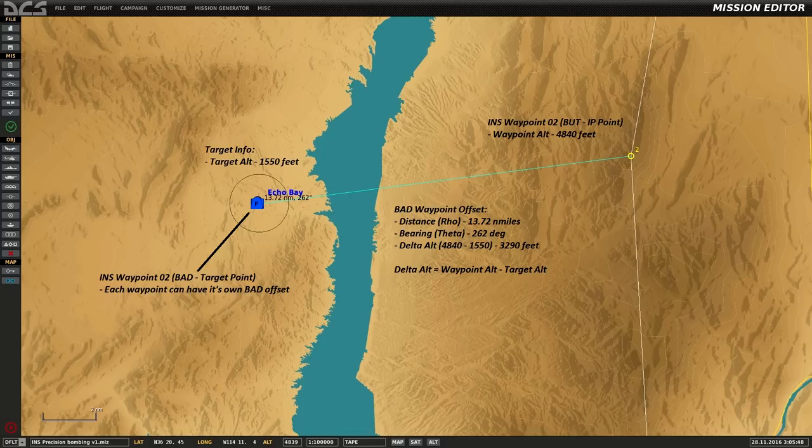To get delta altitude, we need the waypoint altitude and the target altitude. To get the target altitude, move your cursor towards the target and read the altitude. Make sure the waypoint you set is at minimal altitude by setting 000 in its waypoint altitude section. You get delta altitude by subtracting the target altitude from the waypoint altitude — in this case, it's 3,290 feet. Keep in mind you'll need to use the imperial system, as distance (rho) is always expressed in nautical miles. Remember all this information, as you'll need to input it in the Mirage.